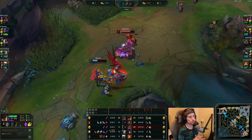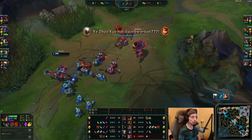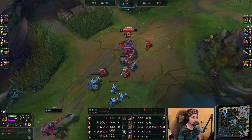A couple of things to note: you want to ward up the river properly when having this kind of playstyle. You want to be constantly looking at the map to see wherever the enemy jungler is going to come from. This way, you're going to ensure that you're not getting into a 1v2.